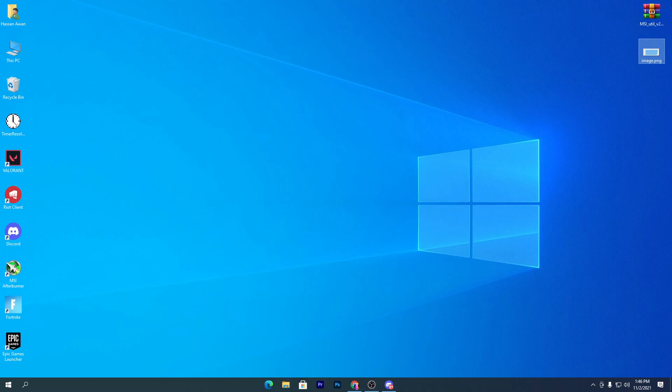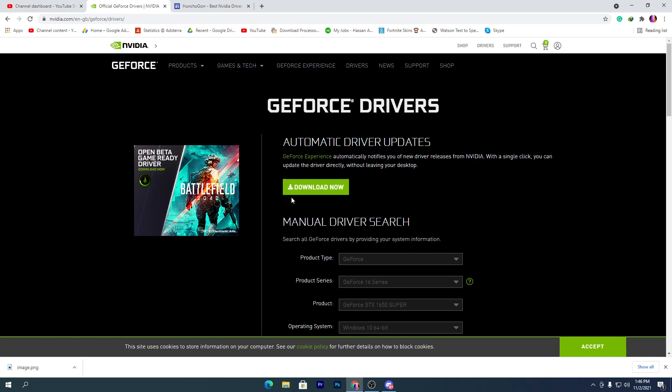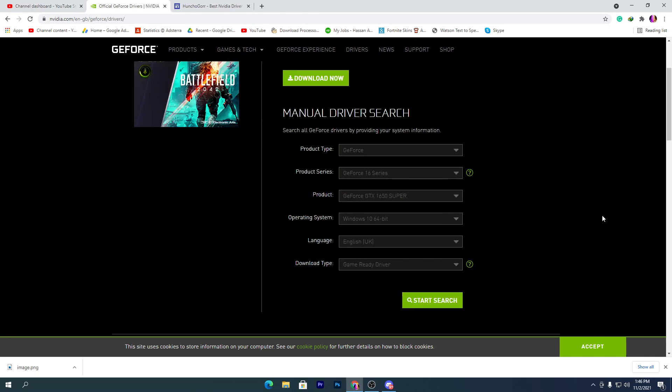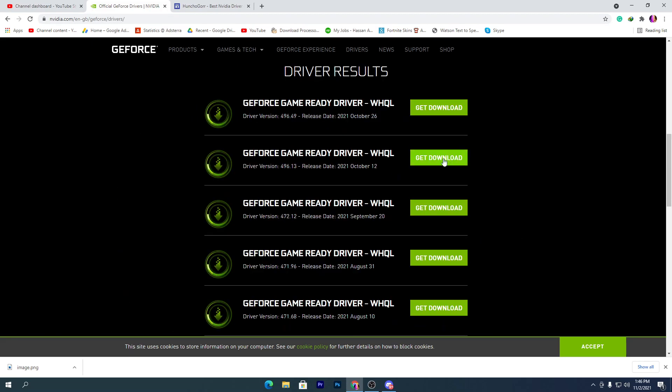Open the link from the description and it will take you to the NVIDIA website. Simply select your product type and all the information for your GPU. For example, I have the GTX 1650 Super, so I select GeForce 16 Series and GTX 1650 Super, my operating system, and — most importantly — set the download type to Game Ready Driver, then click the Search button.